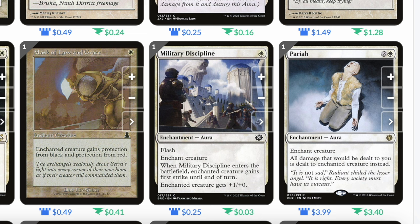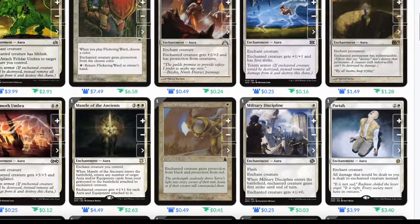Pariah: two and a white, enchant aura. All damage that would be dealt to you is dealt to the enchanted creature instead. This is a really cool ability, especially paired with Indestructibility — if our commander is indestructible, all that damage falls onto it and it never dies, meaning we can't take any damage.